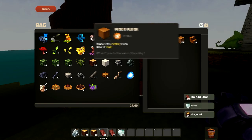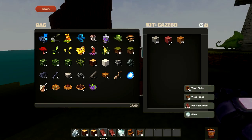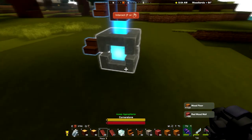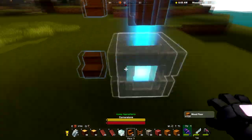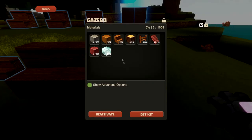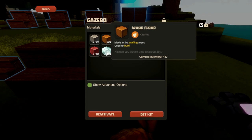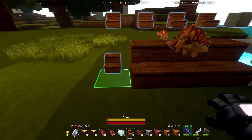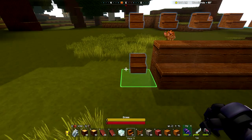We're just going to take most of the parts and get going here. One thing that I noticed that was interesting in the cornerstone — it says I've placed one wood floor, but I haven't. I wonder if the cornerstone counts as that wood floor and maybe that's what's going on there.